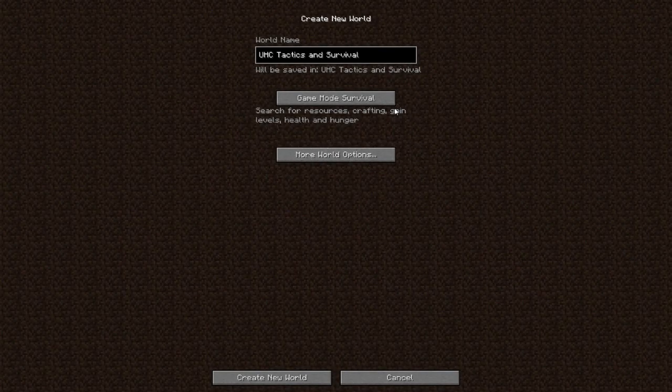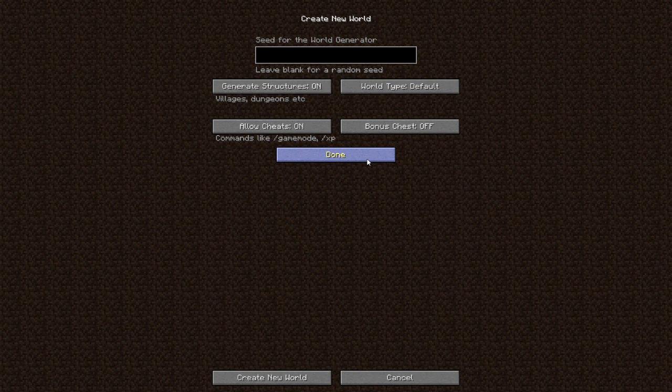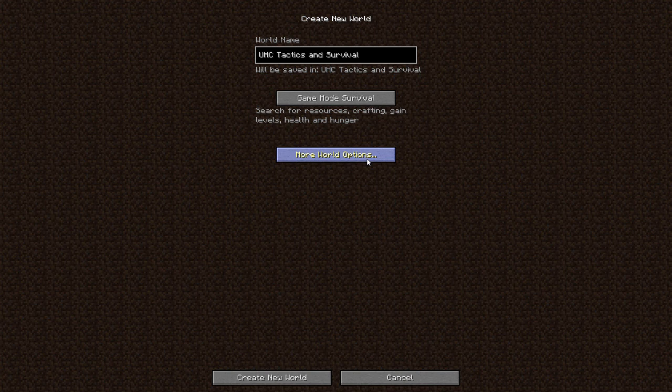Welcome back to a new series on Minecraft called UHC Tactics and Survival. I'm going to be giving you guys tips and hints on UHC. UHC is the competition that our server has where we basically gear up and fight to the death, but the catch is no health regen.